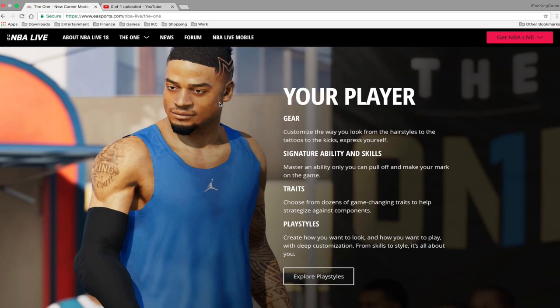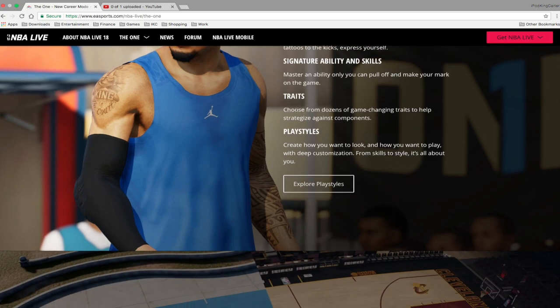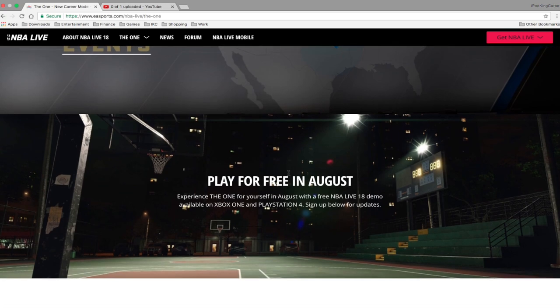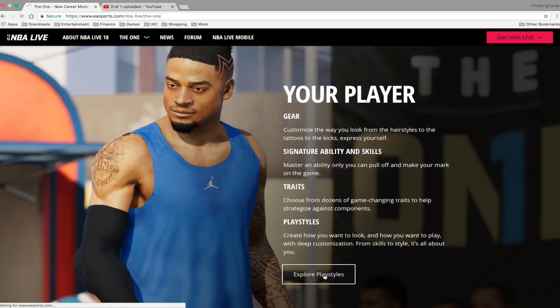On the NBA EA Sports website, they have gear you can customize with hairstyles, tattoos, and sneakers. There are signature abilities and skills to make your game better, a trait system where you can choose from dozens of game-changing traits to help strategize against opponents. There are play styles to create how you look and how you want to play, deep customization from skills to styles. Also, there's a quest to be the one where you can play solo, co-op and multiplayer, with a free demo in August.